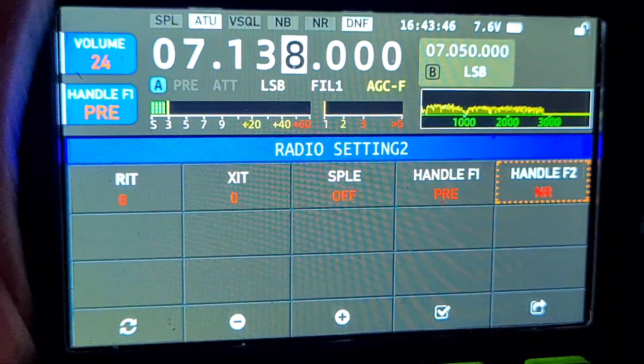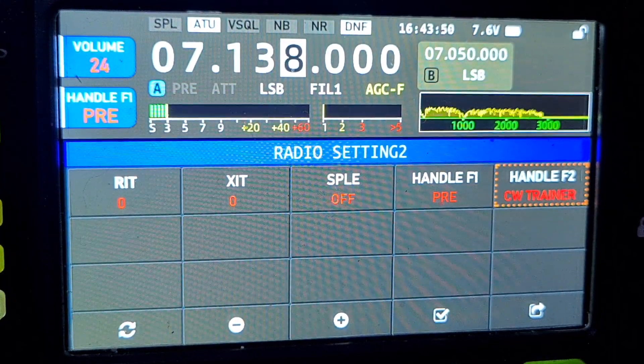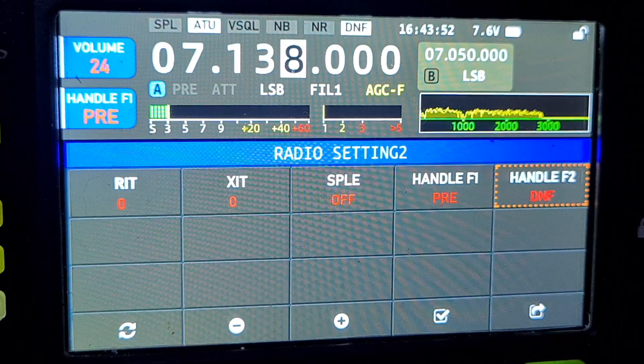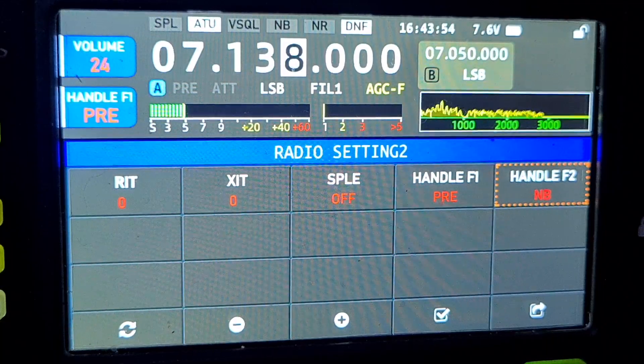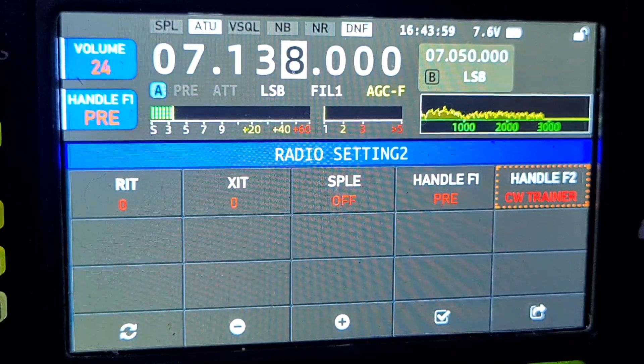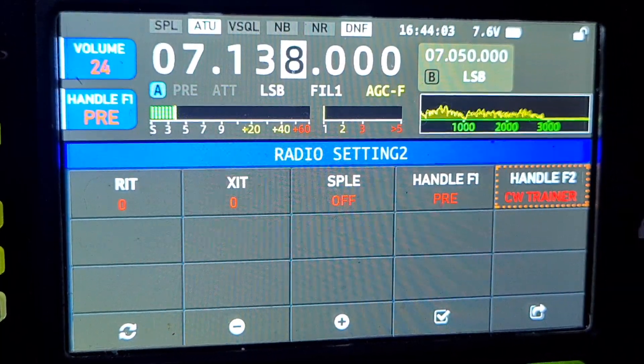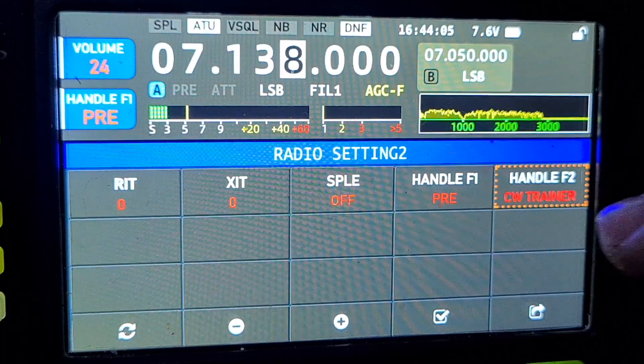And then if we go over one: Handle F2, NR, CW trainer, noise blanker. Now what is this? Are these things that have been added on to the FIS microphone? It says 'handle'. Does that mean FIS microphone, CW trainer?